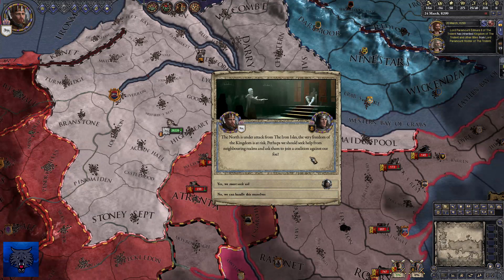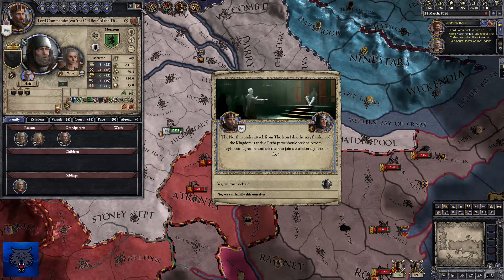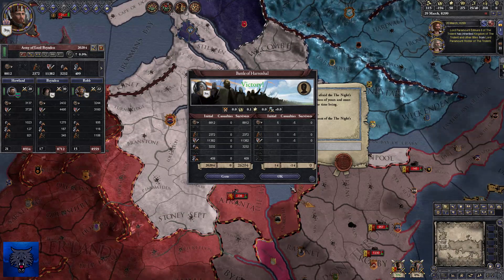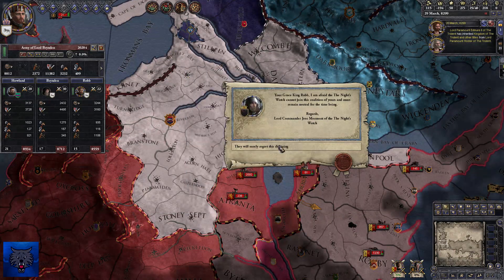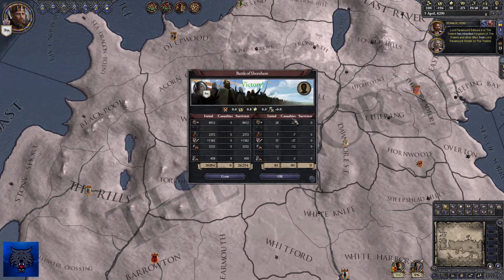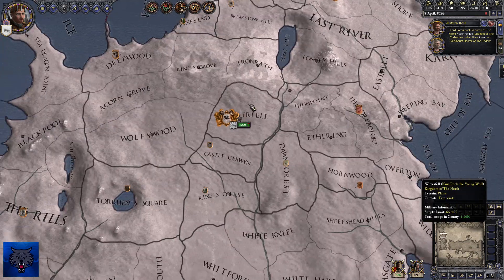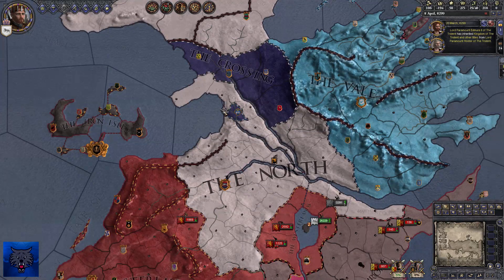The north is under attack from the Iron Islands — the very freedom of our kingdom is at risk. We can seek aid from the old bear, but there's no way Jorah Mormont is going to send troops. We've still got 1,000-odd mercs holding in Winterfell. Where are the Ironborn? We've still got them there.